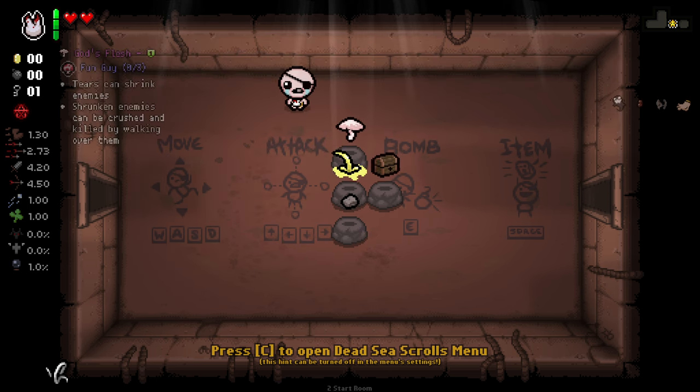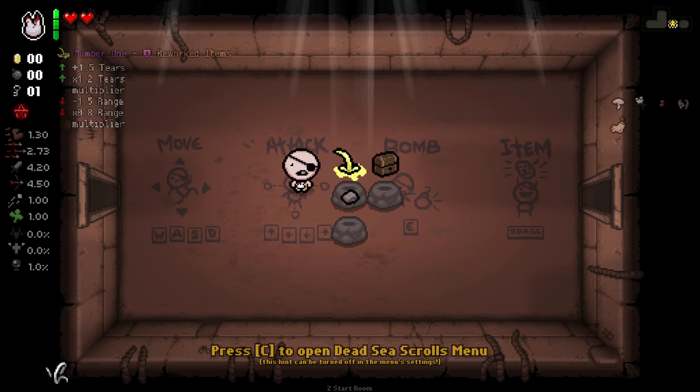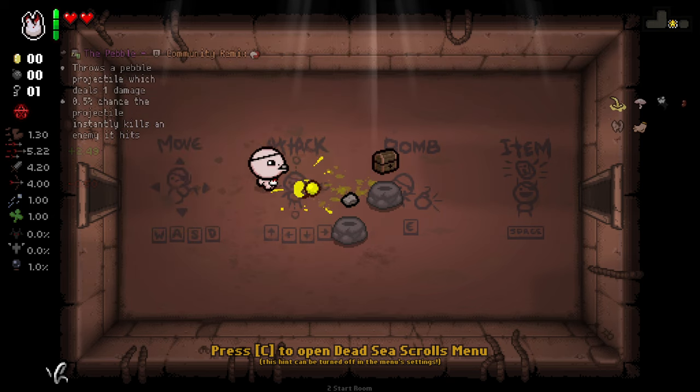We kind of saw a little bit of God's Flesh previously, but shrunken enemies no longer do their on-death effects, so walking over them is far more viable. We've then got Number One, which hasn't changed drastically, but now has an arcing tear rather than just straight up being an extra shot, which I think is more fitting.